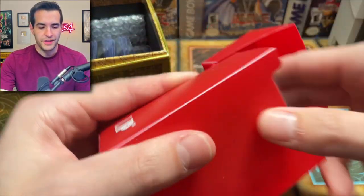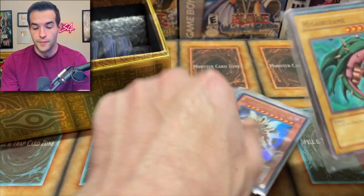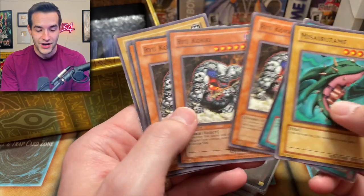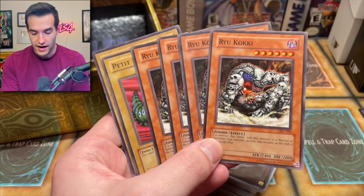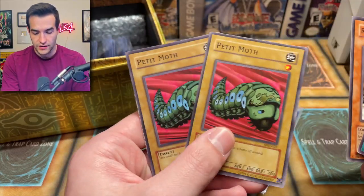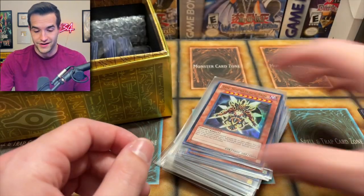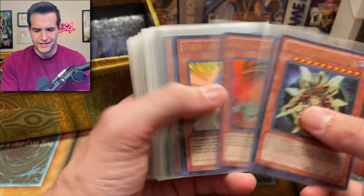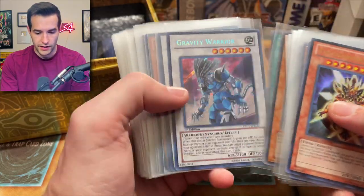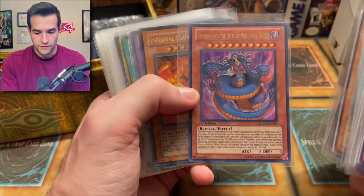Two more deck boxes, then we get into the top loaders — there's about 10 top-loaded cards. This deck box isn't too crazy: we got Missouri Zami, Yame, Ryukoki — let's go, there's a playset of Ryukokis. I already got mine but I'll probably put these aside or use these because they're originals. A couple Pequeno Moths, that looks like the Ruxan pack. We still need one Berserk Gorilla — this seems like a bunch of promos. Back into it: Gravity Warrior, Lightning Dragon — a lot of stuff from Legendary Collection 2. We got Venominaga — that's a Legendary Collection GX card.